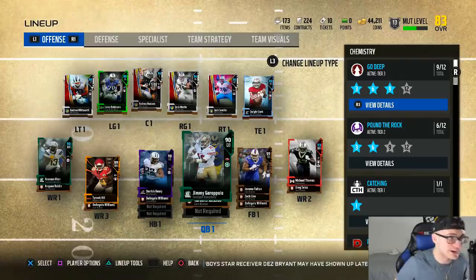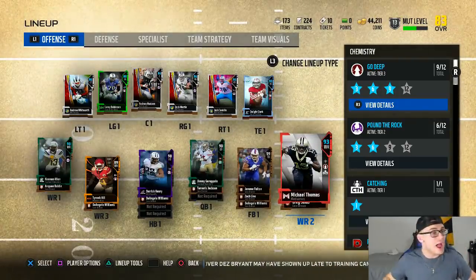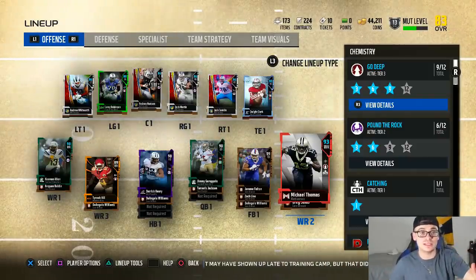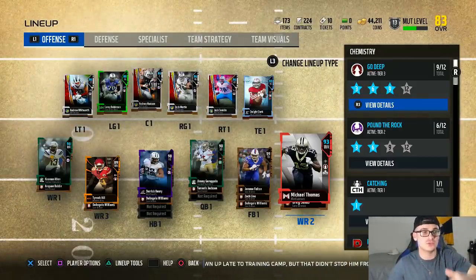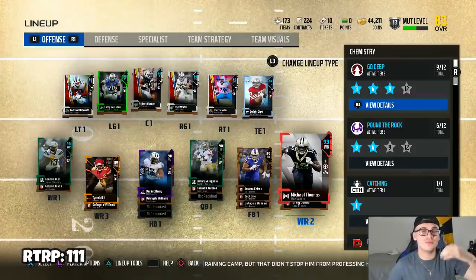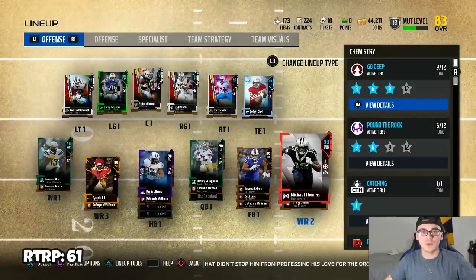Anything above 96 is a 50-point upgrade. Since we have Michael Thomas who is a 92 overall, I'm going to take away 50 upgrade points from us. Last night we had 111, so I'm taking 50 points away, leaving us with 61.